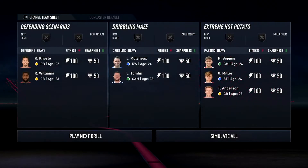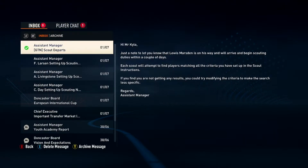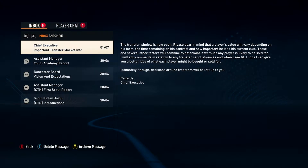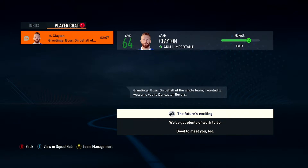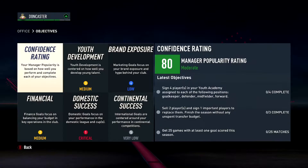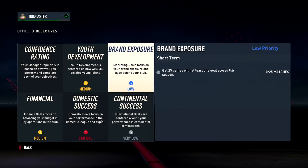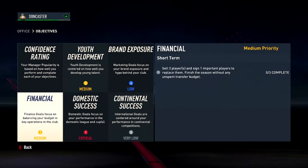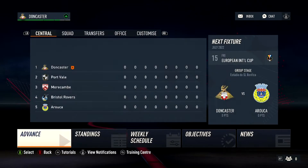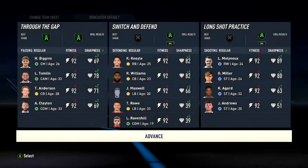Now the worst part — playing all the skill games, one by one we will knock those out. Let's check the inbox. Our scout departs with a network. Clayton says: greetings boss, on behalf of the whole team, welcome to Doncaster Rovers — the future is exciting. Objectives: youth development — sign four players in the youth academy, assign a goalkeeper. 25 games with at least one goal scored. Win the title. Reach the round of 16, sell two players and sign one important player to replace them, finish the year without any unspent transfer budget. I'm down with that — team wants to go out and win.